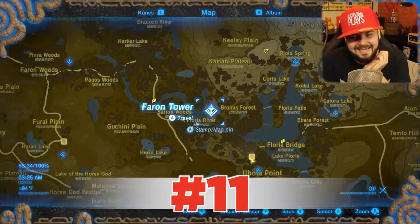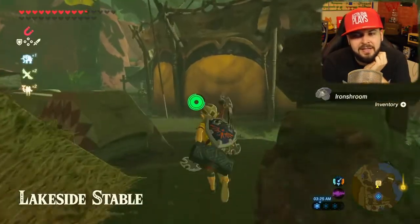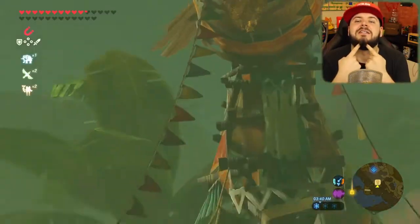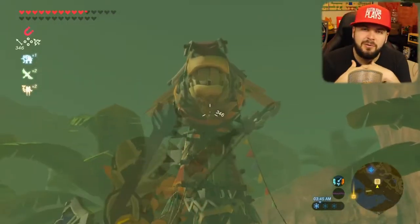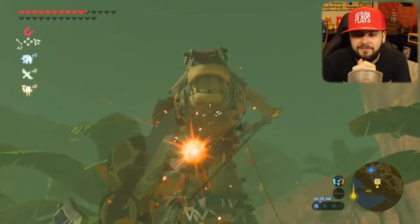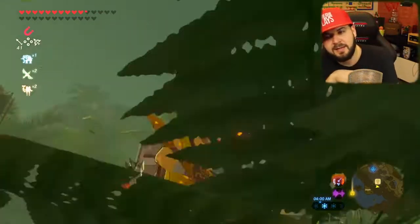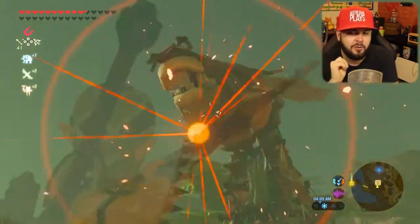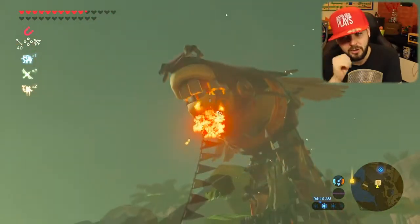Our next one brings us to Lakeside Stable, just south of Farin Tower. The stable horse has a little soul patch beard, and the trick is you need to burn those leaves. You can't shoot a regular arrow — you shoot a bomb arrow or a fire arrow, but if you shoot a fire arrow you can't shoot it straight on. You have to be at an angle and get the very top of the leaves. Only after you shoot the very top of the leaves will it burn and activate your Korok seed.